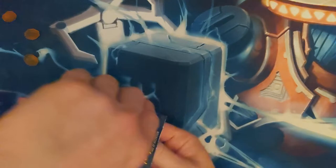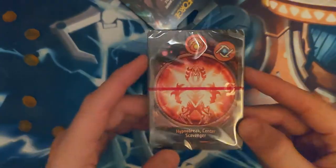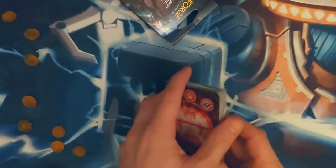All right, what we got here? Gotta make sure to keep the code hidden. So we have the Hypnobreak Center Scavenger. Dis, Brobnar, and Logos. All right, let's put this guy to the side.